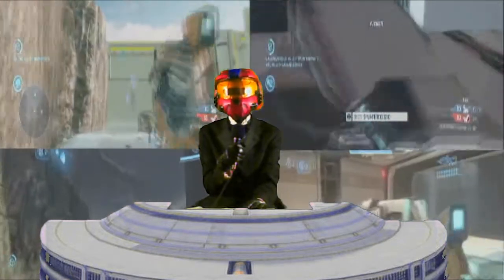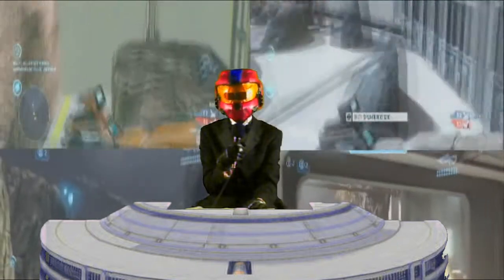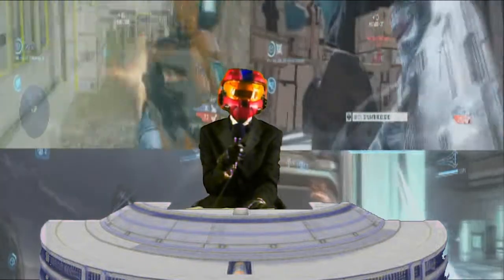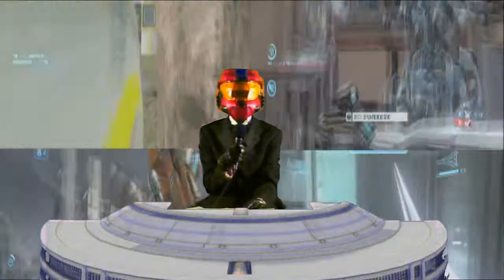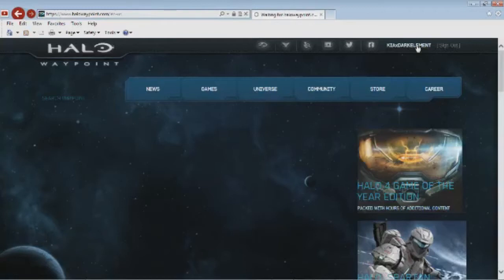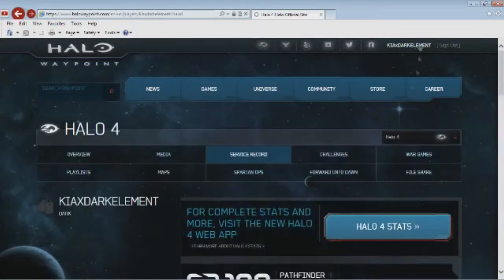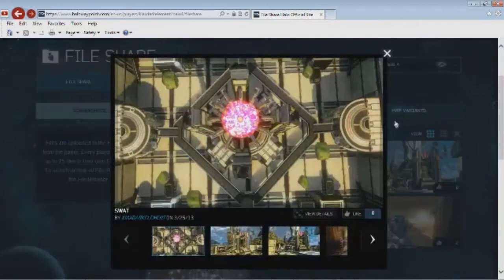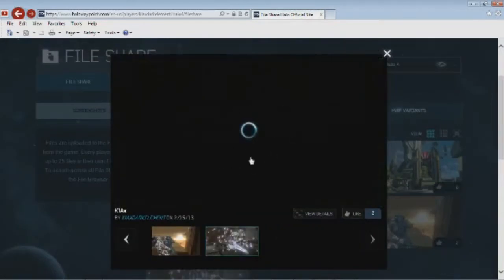To kick things off, this is for the person with absolutely zero dollars in their bank account. The first thing you need to do is go play a couple games of Halo, then go back through and take some screenshots and upload those screenshots to your file share. Next, go to halowaypoint.com, log in, and in the upper right-hand corner click on your gamertag. Once that's done, click on the file share tab, then on screenshots, go to gallery view — this makes the pictures big and high quality. Scroll through until you find the right one, right-click, then click 'Save Picture As' and save it somewhere you can find it later.